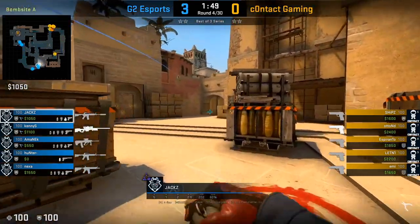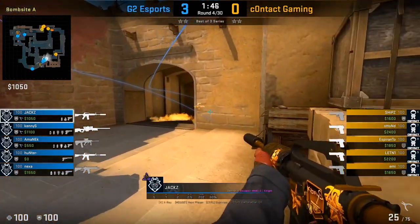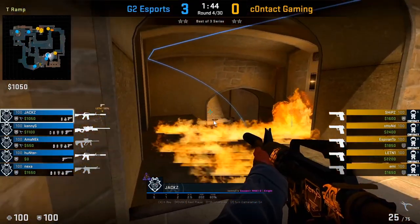Here we'll see something similar — he's going to toss that Molotov and then toss that Flash to get towards ramp control and clear the right side.